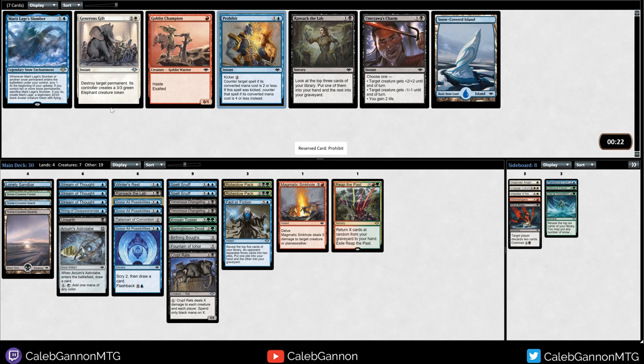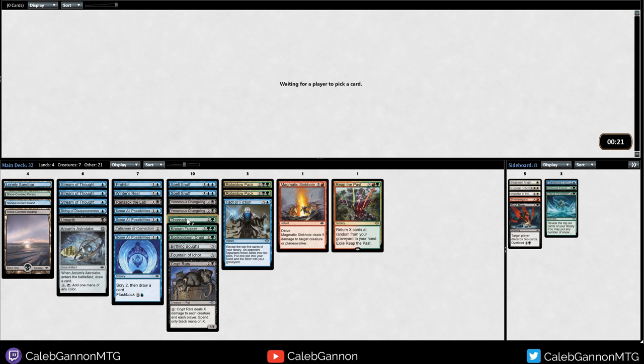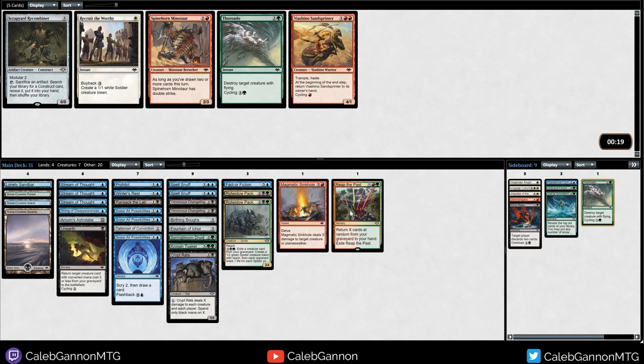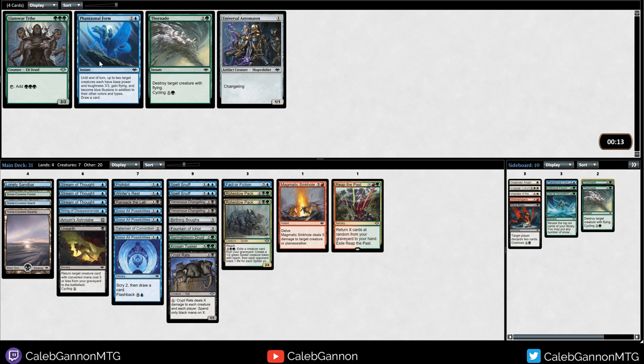Not really getting there on Marit Lage's Slumber, but we got some pretty good card advantage. So we're basically blue-black splashing green for Reap the Past and Kroos and Tusker - which I think seems worth it, because we can unearth the Crypt Rats and get it back off Reap the Past. Stream of Thought is the end game.